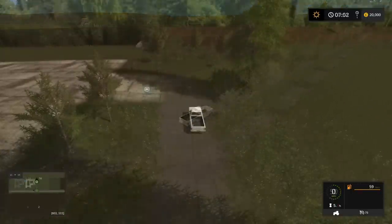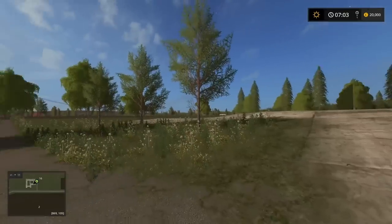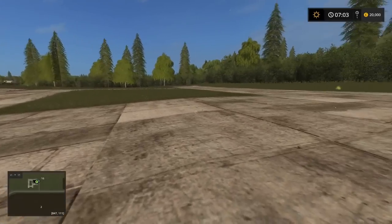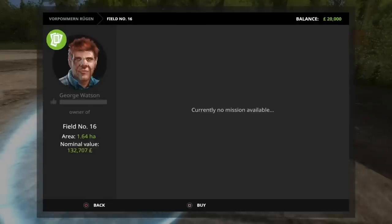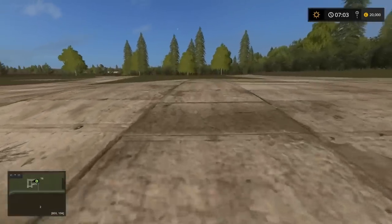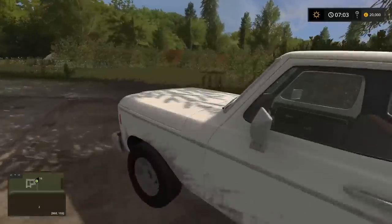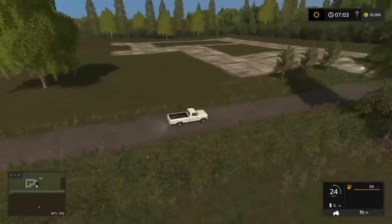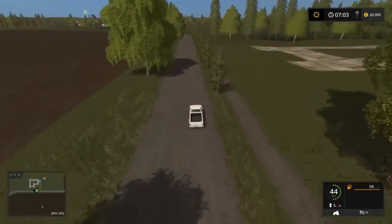As we get to the first placeable area, this concept of paying for your placeable space was also on New Bartleshagen. On that map it wasn't too expensive, but on this one it's 132,000 - for 1.6 hectares. That's a decent field-sized area, but you can't use it as a field. As a placeable area that seems a bit steep. It is a nice big size though - you've got grass bits in the middle, giving you options to put barns, silos, and other buildings.